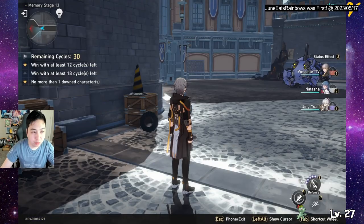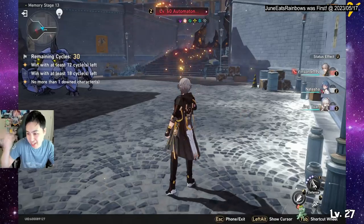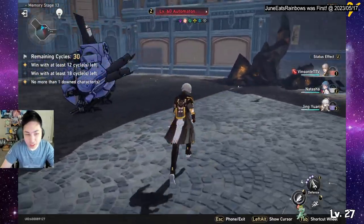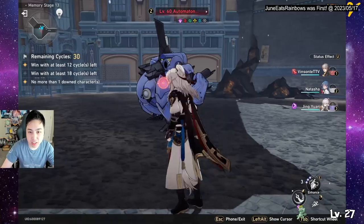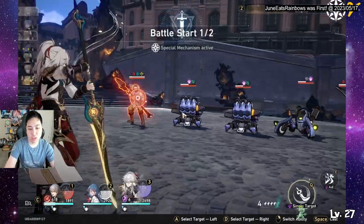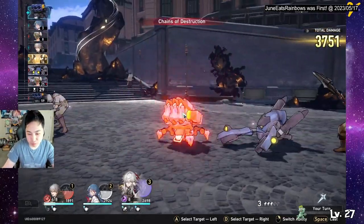We're here in Memory Stage 13. I didn't have a DPS and I'm free to play, so I have to go with what I have. I didn't level another DPS because I was saving for Jing Yuan, so I'm just going to buff up with the technique here and go. He does multiple hits, which makes him good — you can shred through shields pretty easily.